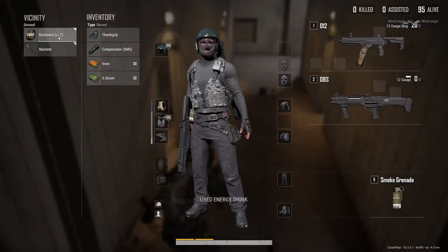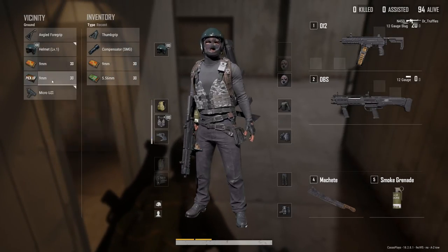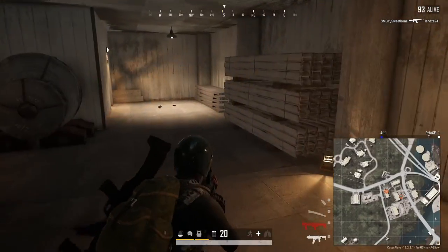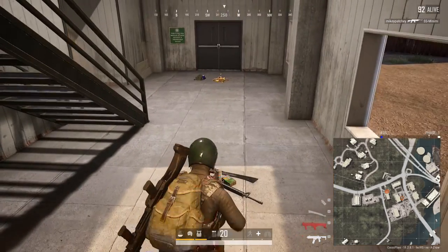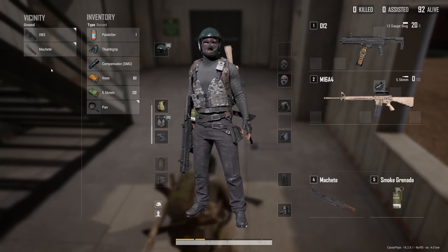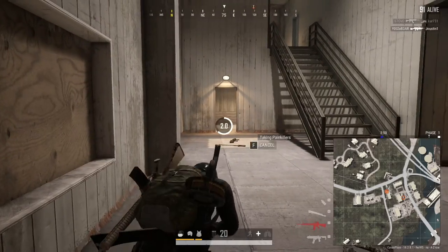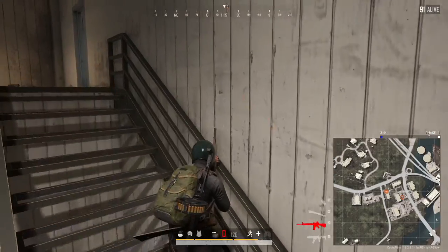I think today is going to be mainly squads. By myself, I ain't the best — I'm not the greatest at all. So I think I'd rather take my chances with a team that either sticks together or doesn't. I really like how this game shows you items now — if it's better than your current weapon. I know it's very noobish, but for someone like me who hasn't played in such a long time, very helpful.